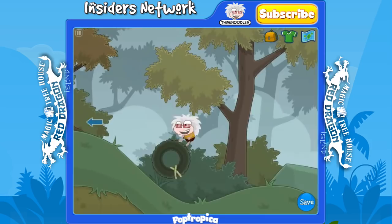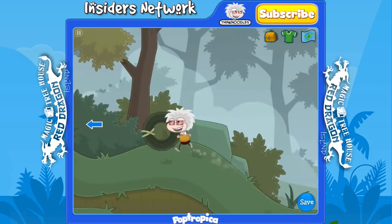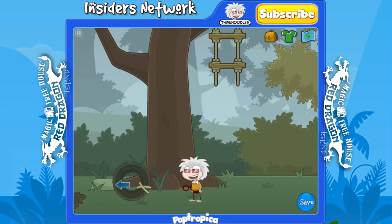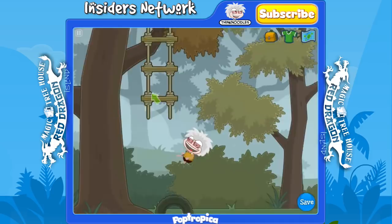You don't need a running start for any of these. Just stay behind it and keep pushing. You don't need a head start or a running start to get it up and down the hills — you are strong enough to get it all the way. Here we go. You see the glasses right here, so you want to run over to them. You just have to run past them and you'll automatically pick up the glasses. Then take the tire and push it underneath the ladder and bounce off of it right there, then climb up into the treehouse.